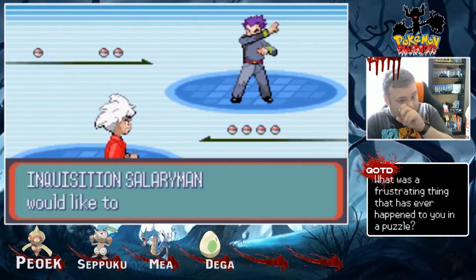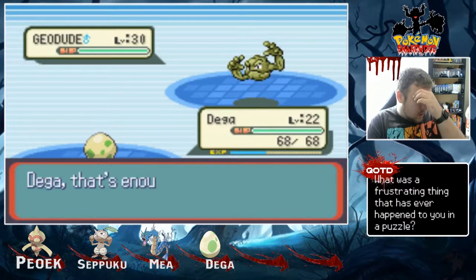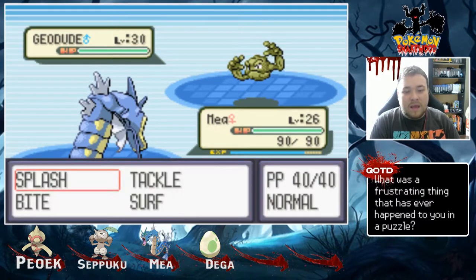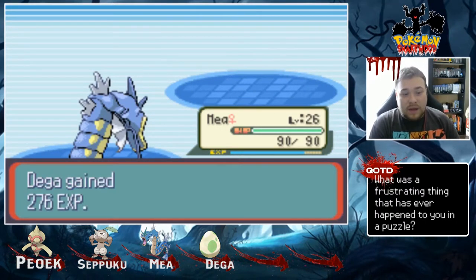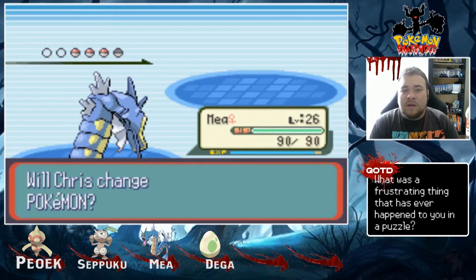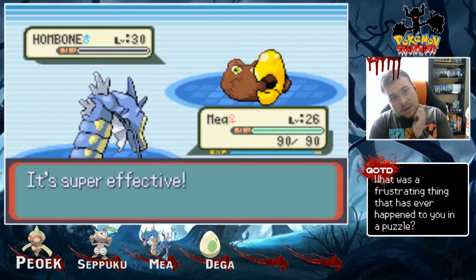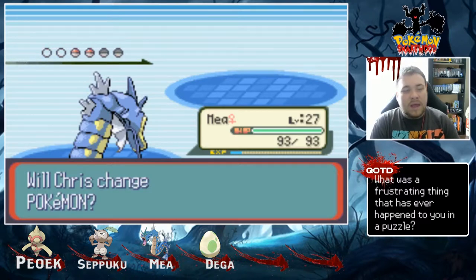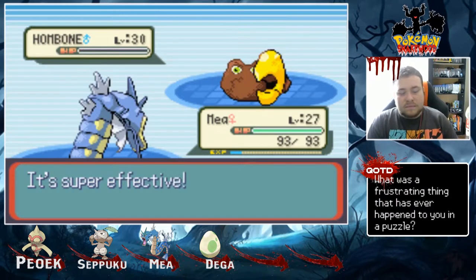We got Maya back. Level 30 — whatever is at the end must be really high in levels. These guys are already level 30. Magnitude 6 doesn't affect me because I'm Flying-type. These guys use Rock-types, which is nice — Maya can just wipe the floor with them. Maya grew to level 27! Very nice. I might actually just keep Maya in the lead so I don't have to switch at the beginning of every battle.